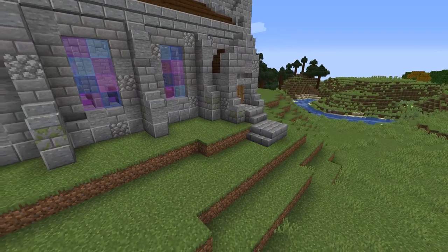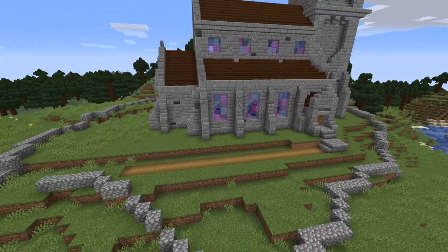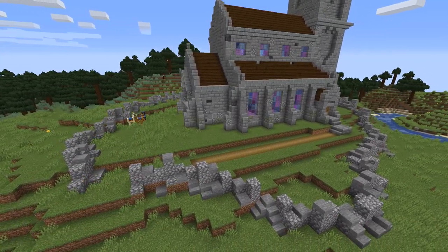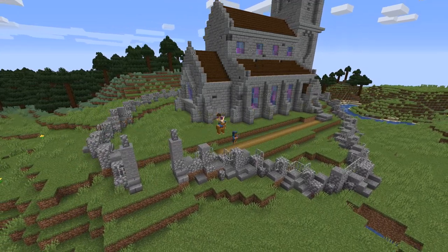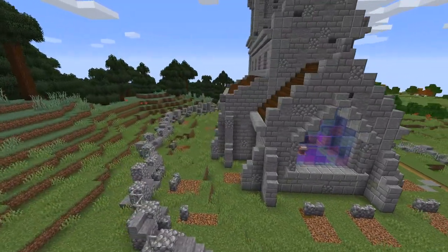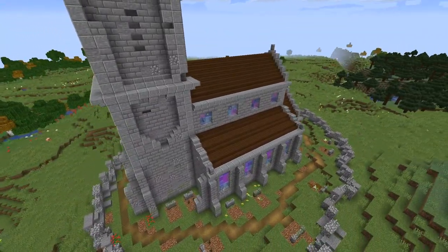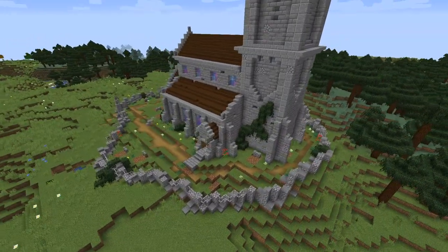Now we're going to go back outside where we're going to start work on the cemetery or graveyard. Firstly we're going to build a cobblestone wall just one brick high all the way around the church, being quite rough, and then go back around with a variation of stone slabs, adding stairs and cobblestone stairs - just a bit of variation to give the wall an aged look. Then finally we're going to go back around once more and add a sprinkle of some iron bars around just to finish it off. For the gravestones I'm using a combination of cobble and stone brick walls on top of some coarse dirt. It works really well and looks even better when you put some flowers and even some wither roses to look like dead flowers that haven't been replaced yet. We can also add a path all the way around and then add some more flowers and some shrubbery to, with all due respect to the dead, liven up the place a bit.